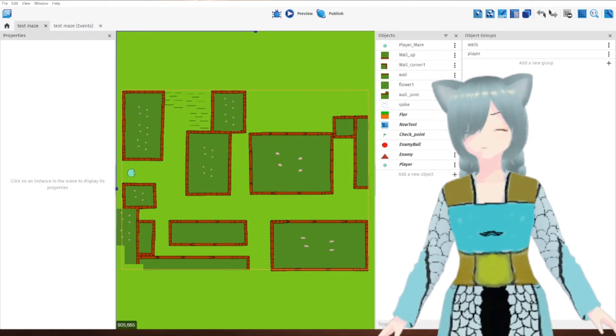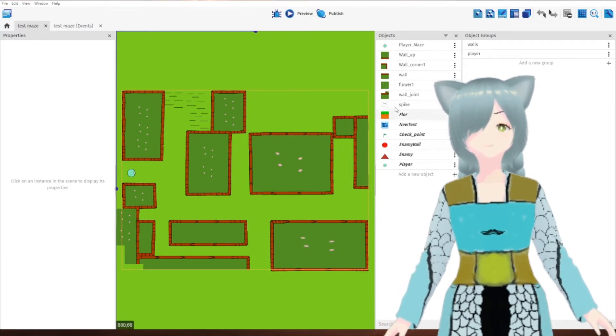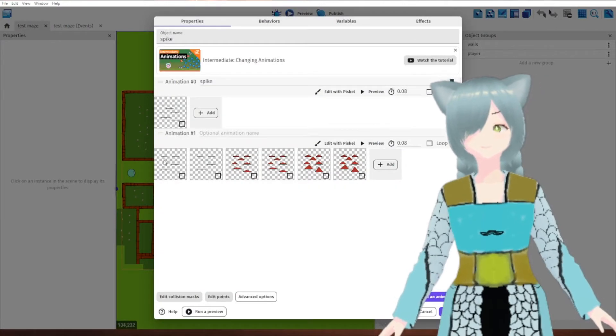There we go. So here's what we got as far as our maze. Here's some new things that I added. These are some spikes. Preview the animation.